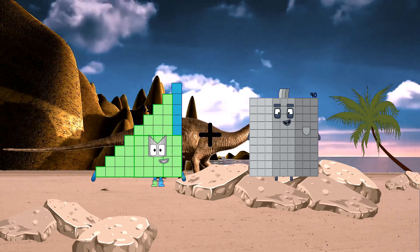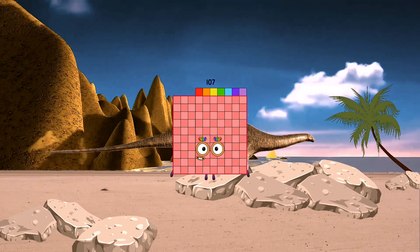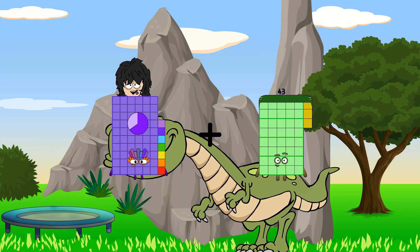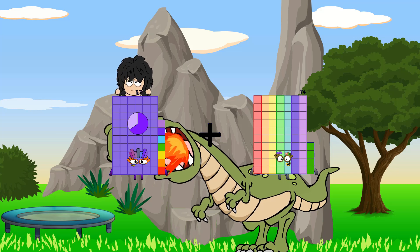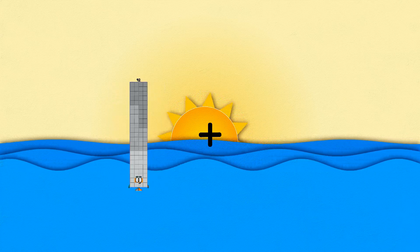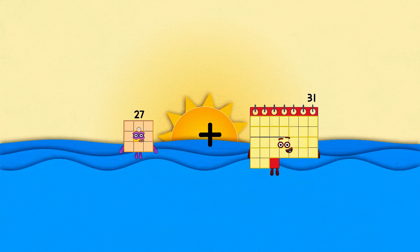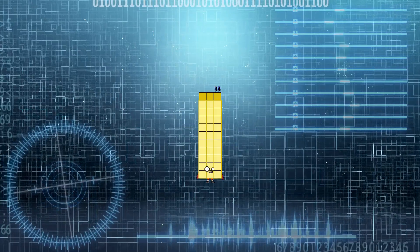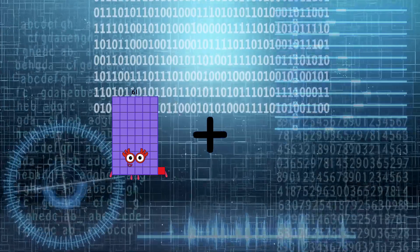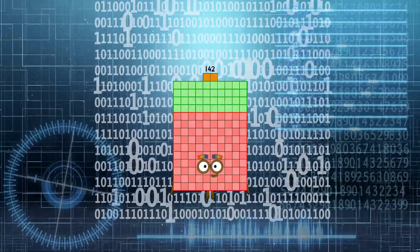45 plus 62 equals 107. 67 plus 74 equals 141. 27 plus 82 equals 33. 61 plus 81 equals 142.